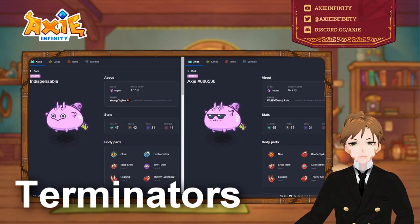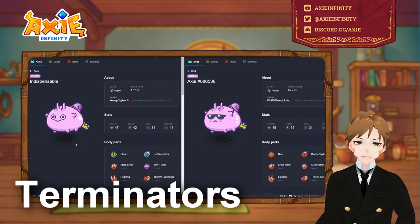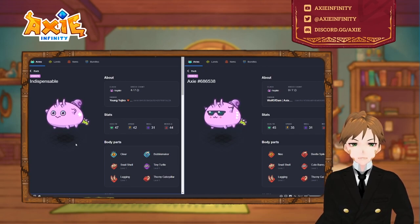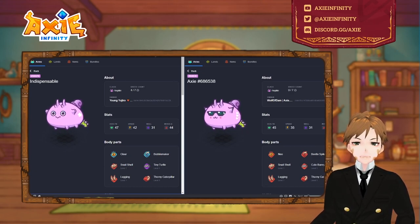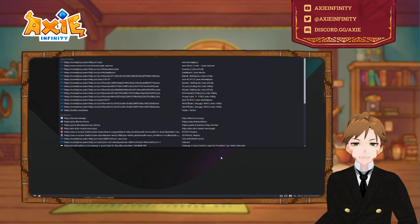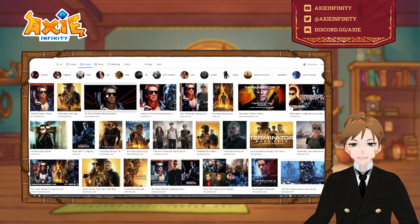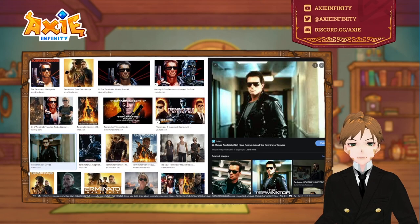Now the famous terminator. I have a fun fact — I have a theory why the terminator reptile or bug is called the terminator: because the early variants of this build are always wearing shades. When you search for the Terminator movie, you see where the name came from.